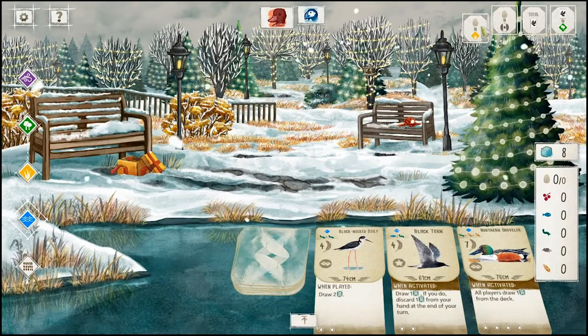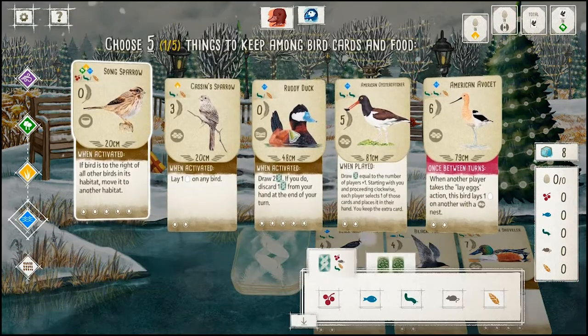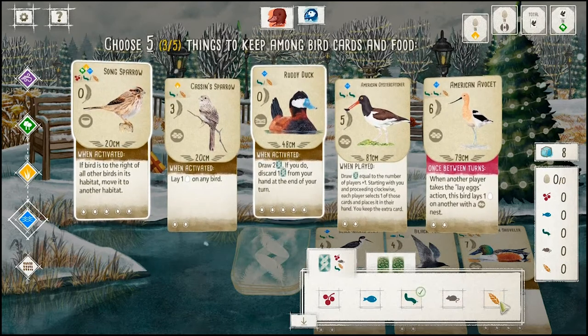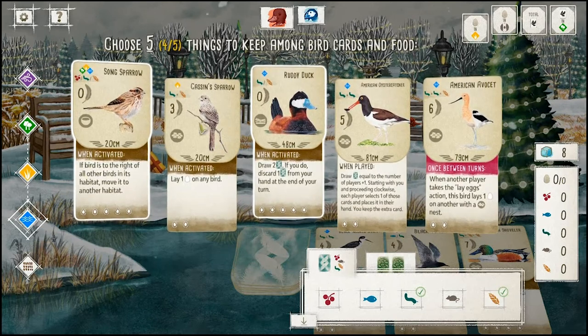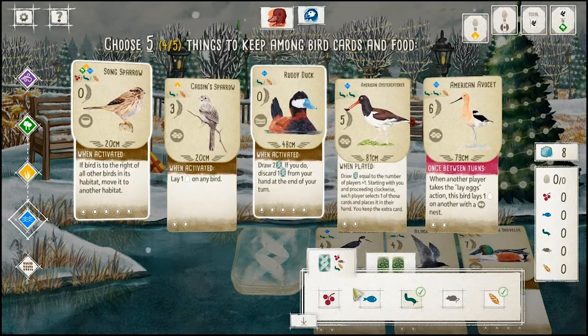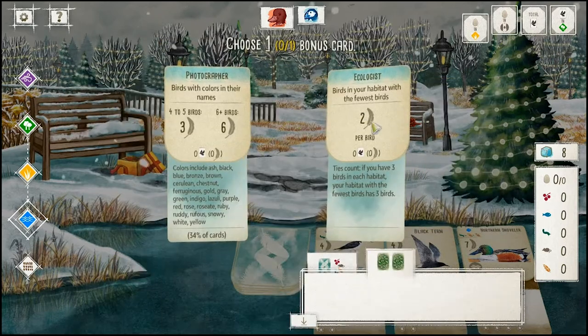Let's check out the tree. Eggs in the grass, eggs in the cavity nest. Birds in the forest. Ruddy Duck is really good at drawing cards in the beginning. A worm and a wheat to cover our two cards. I like the Casson Sparrow, but a little too much on food right now.